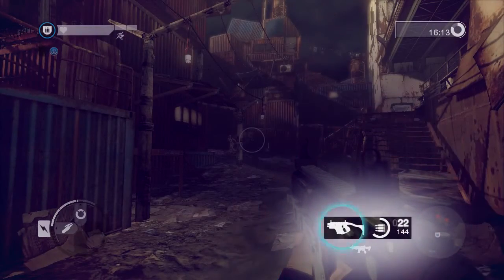Your current weapon's icon is displayed next to the ammunition count. The ammunition count shows the rounds in the weapon currently, and how many rounds are available for reloading. The secondary weapon icon is displayed here.